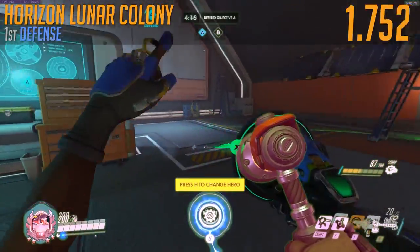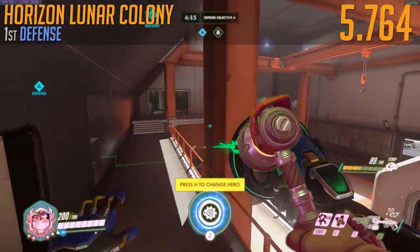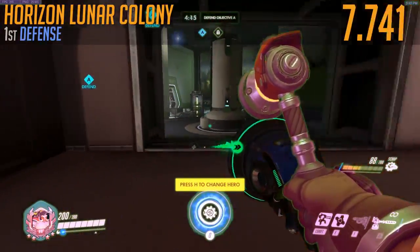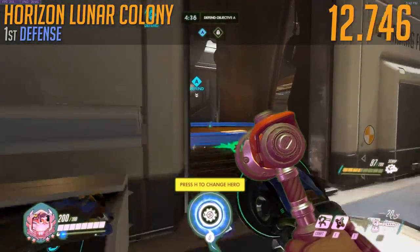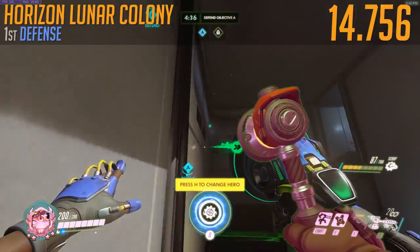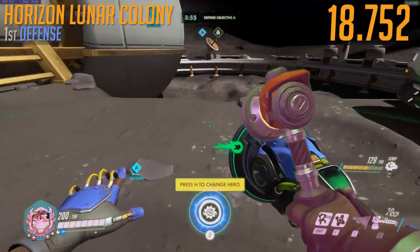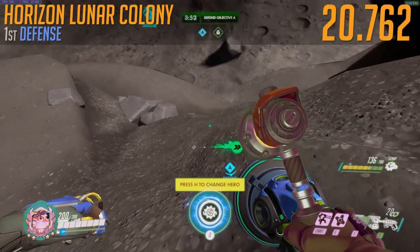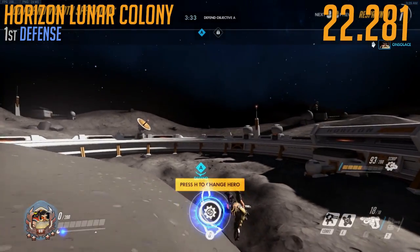Now we take the Torb hops up to the next level — we've taught you the basics, now we can Torb up off the walls. Bouncing, bouncing — how does Torbjorn do it? He's so stocky, he's so stubby, he's just jumping everywhere. Torbjorn's setting a world record pace here. 22.281 — that felt like a longer fall than we previously had. Maybe there was too much height off there.